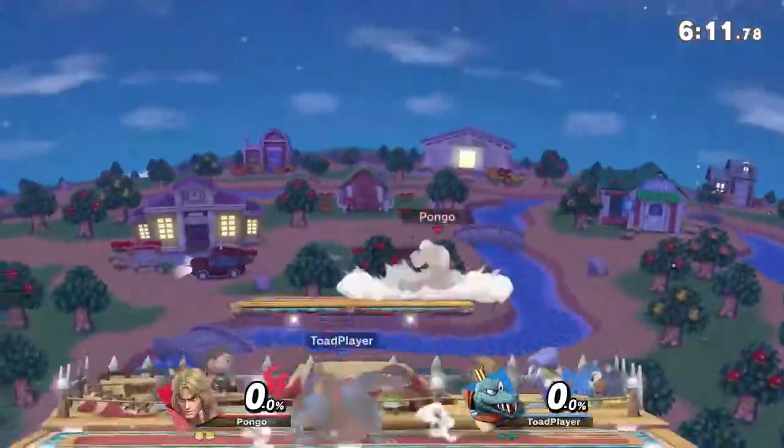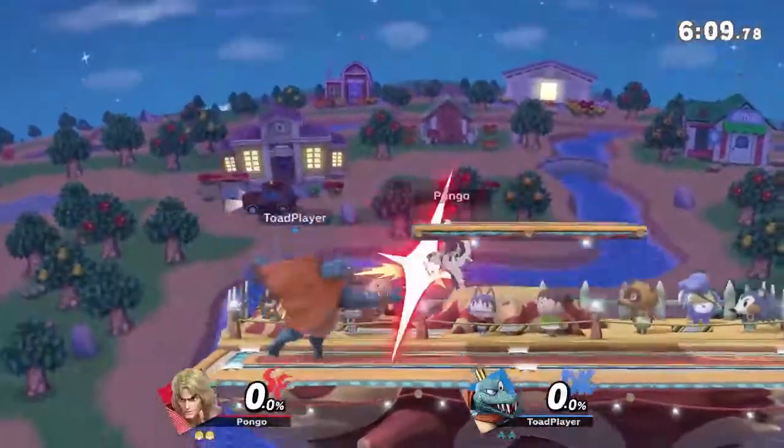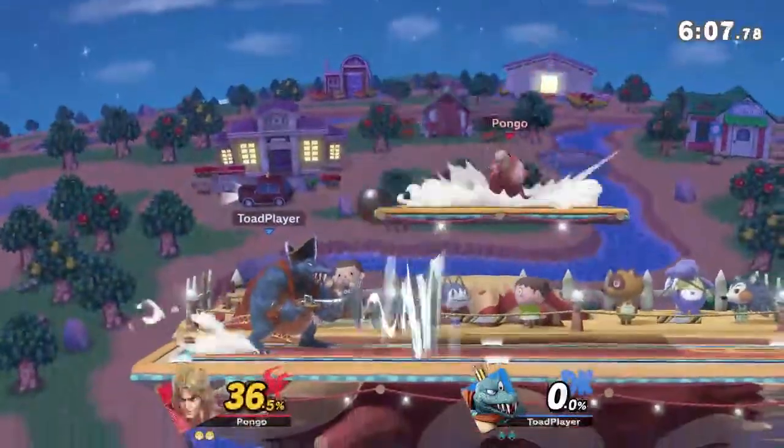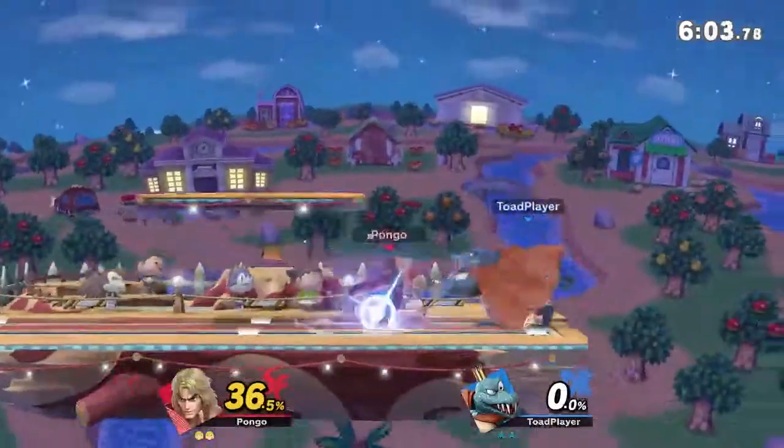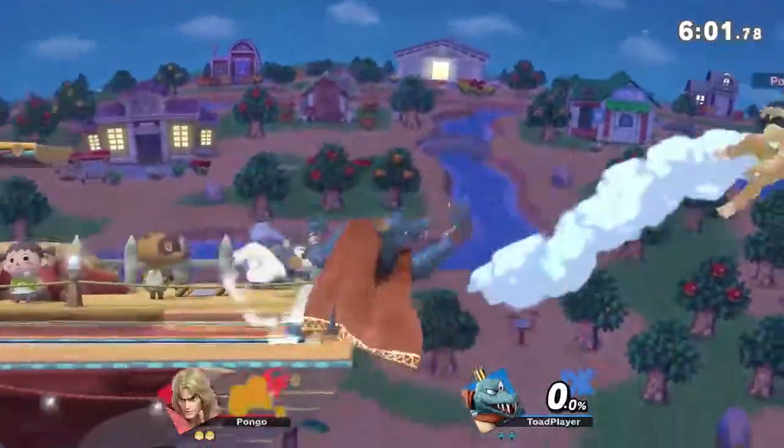Yeah for sure, especially that headgeist. So Toad player gets the edgeguard, a drop down fastball fair, but in the process he actually dies for it — into the bottom blast zone. He wasn't able to recover in time.